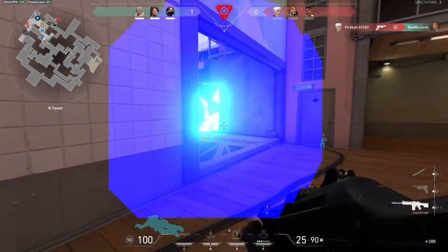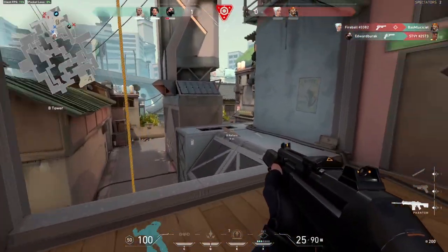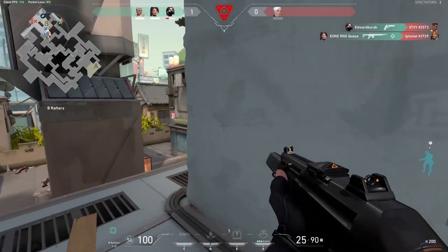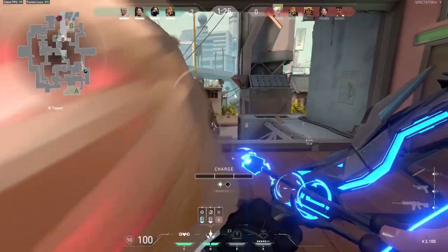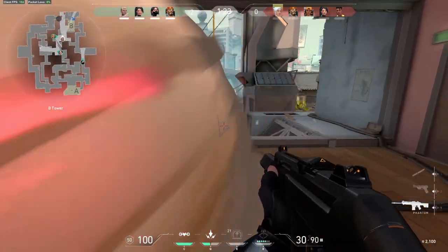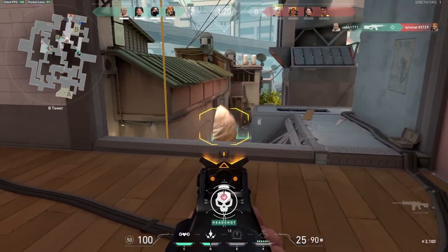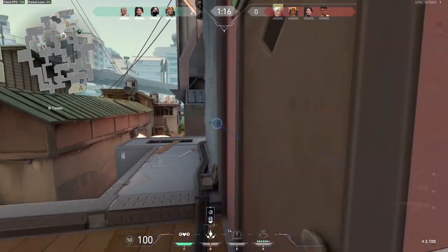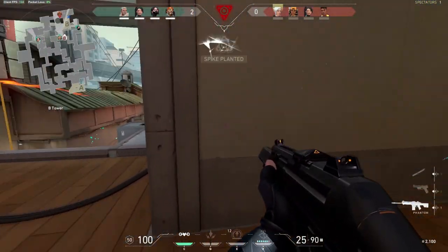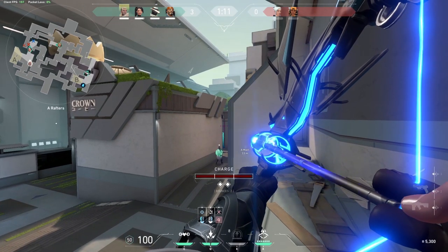Q: Shock Bolt. The shock bolt is an arrow you can shoot with your bow that packs an electrical punch. Hold the left mouse button to charge it up and release it to shoot it. The more you charge it, the faster and more straight it goes. By clicking the right mouse button you can add a bounce to the arrow to shoot it to a spot where you think someone will be. You can add up to two bounces, so if you're good at geometry, Sova will be very fun for you.